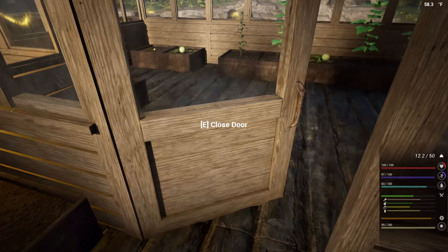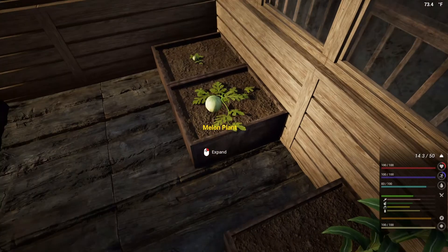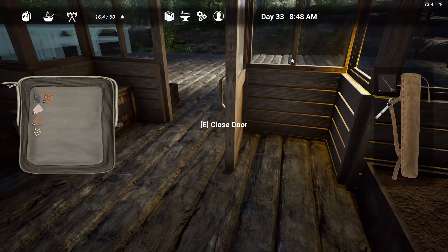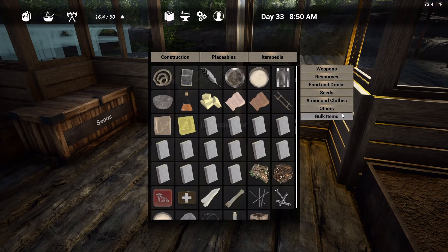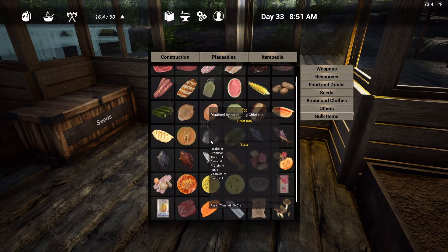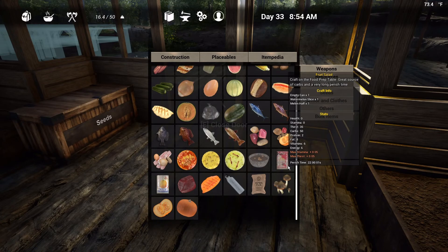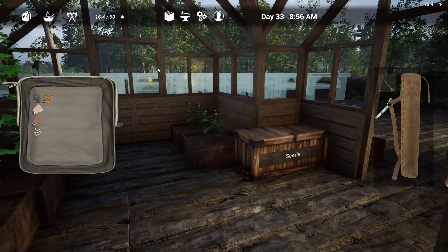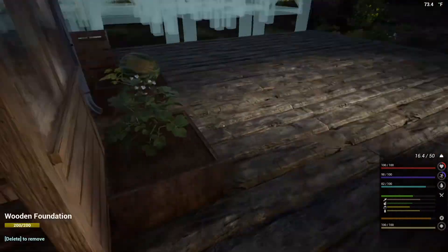For fruit salad, if I'm not mistaken, I just need a melon plant — a couple of melon plants. Let's see, we've got items — itempedia. Others. Where's my food resources? Food and drinks — there it is. So we've got veggie salad, which is cucumber, corn, potato, empty can. Or fruit salad, which is empty can, watermelon slice, and a melon half. So we just need — let's see how many we've got. Two here, and we can grab one and that'll give me a half.